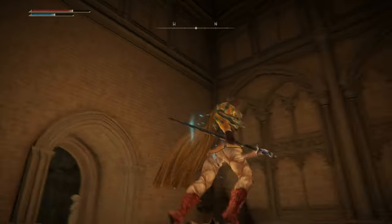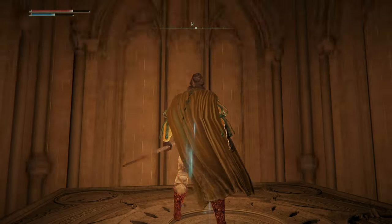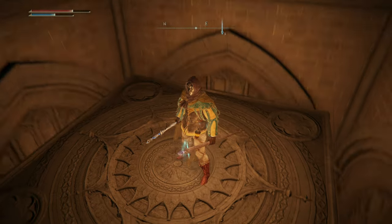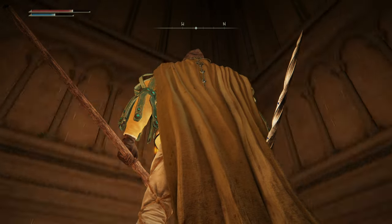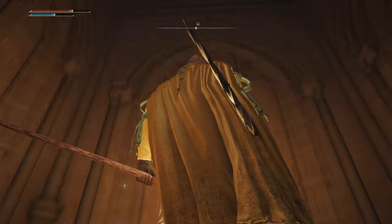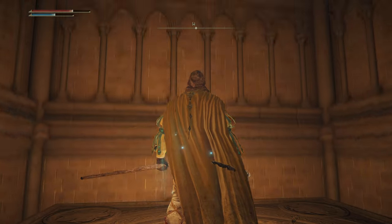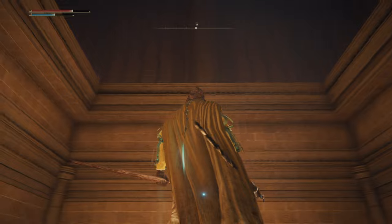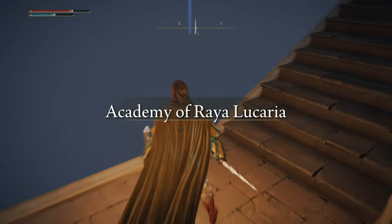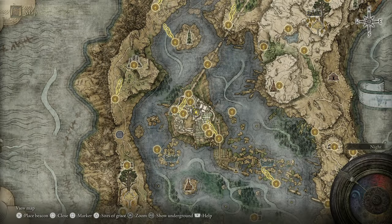It looked like I was supposed to get above where that one sorcerer was. I hate when I don't look the right direction - whoa, we're going way up. I'm going up into the academy. Or am I going to space? Okay yep, so I'm in the academy now. That's cool.